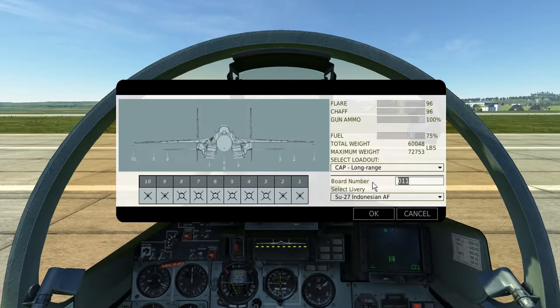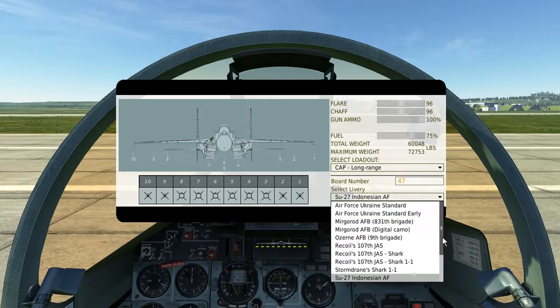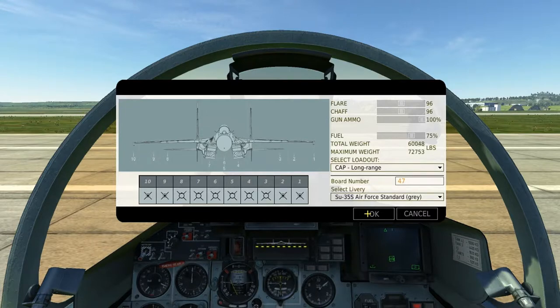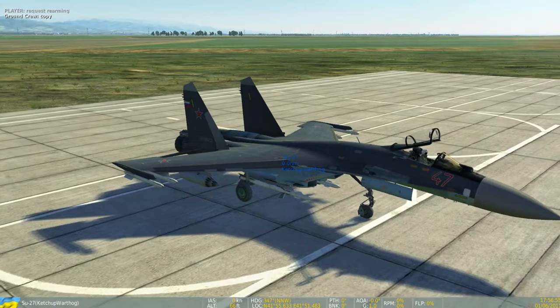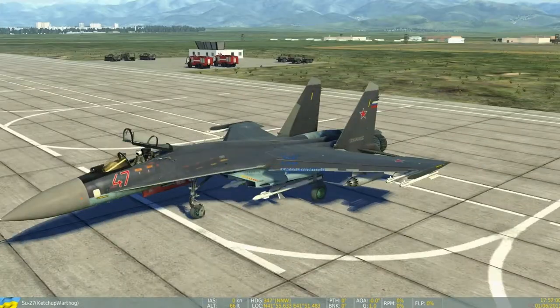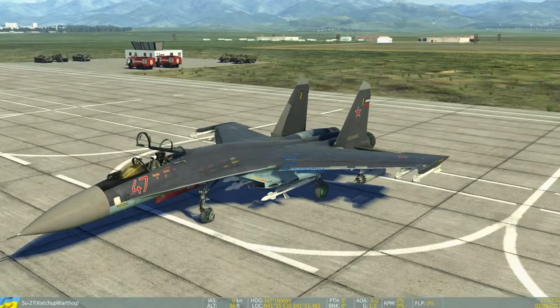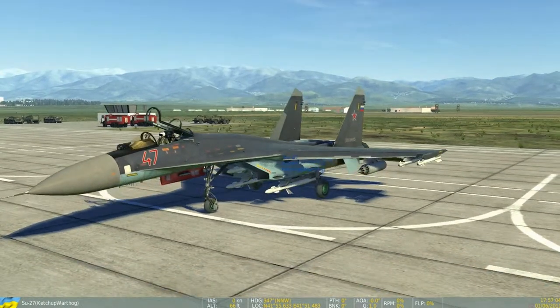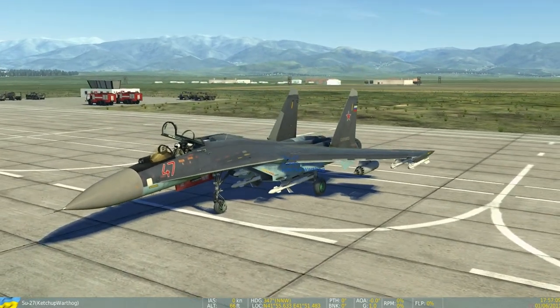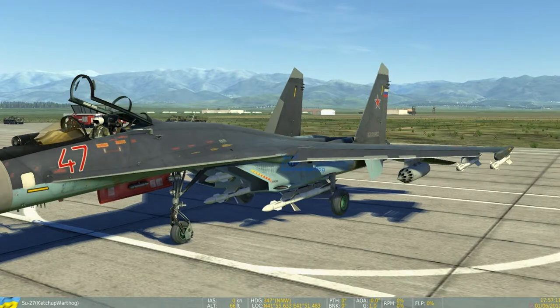Board number is the number that will show up on your nose — I'm going to put 47. I'm going to try the SU-35 skin. One important thing to note is that when you are rearming, you have to make sure your engine is completely shut down and ideally your canopy is open. You can see the Russian SU-35 skin is on and the crew is replacing the bombs with missiles.